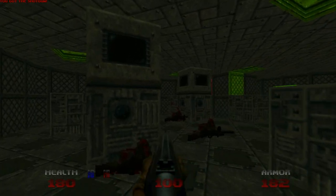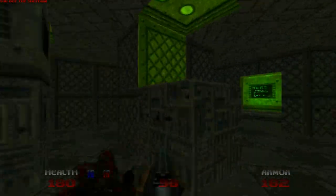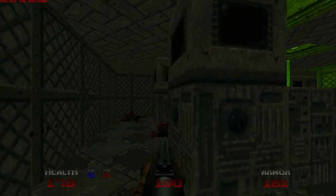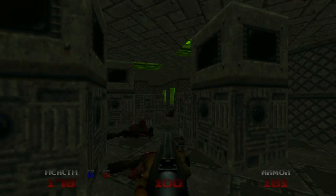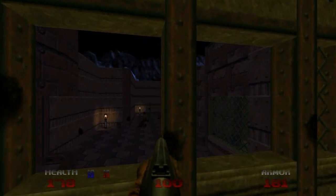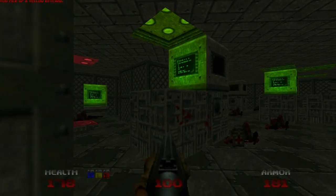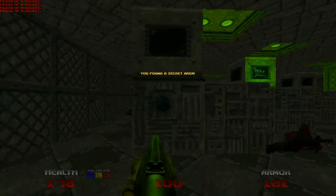We also have a second secret in this area. And the final secret. Pressing the switch unlocks a teleporter. You can see where we are — where we killed the imps. Pressing the switch activates the yellow keycard and lowers it down for access. Upon doing so, the wall has opened up containing rockets. And we need all the rockets we can get. That's all the secrets.